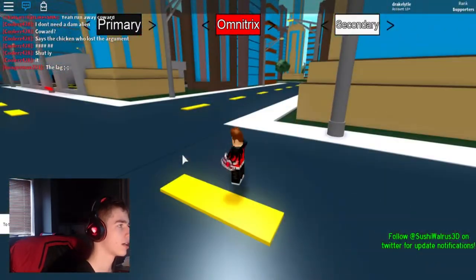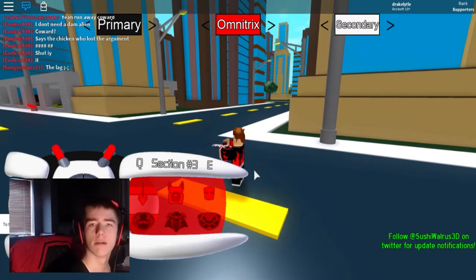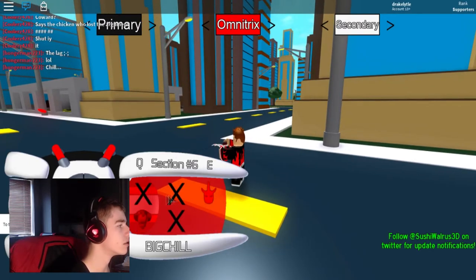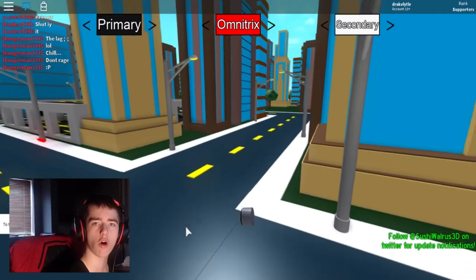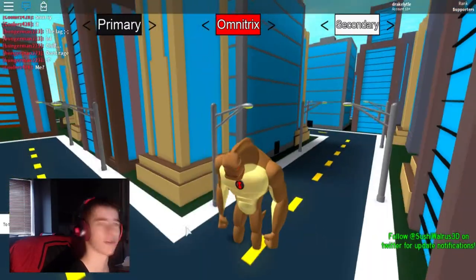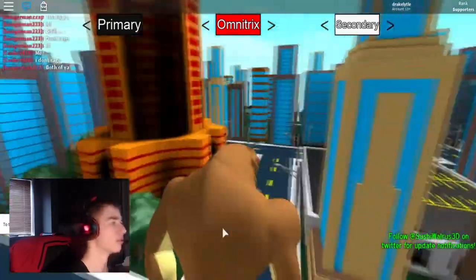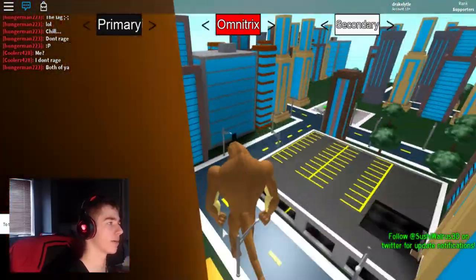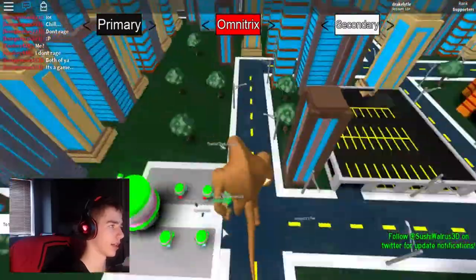Alright, well then, I guess since he has no abilities... It's not Humungousaur — I thought it put me into the wrong alien because I wasn't looking at what I was pressing. Jump, jump — there you go. So if you ever get stuck as your Omnitrix, just jump, and that's how you get unstuck. You just jump out of the way, that's how you do it.